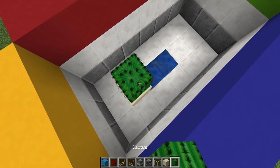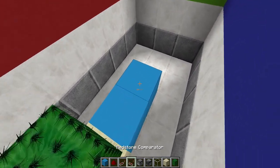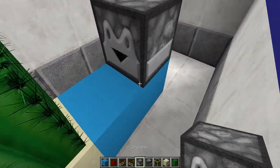Right off the bat, you're going to place sand with a cactus on top, and in the middle where you normally have your input, you're going to place two blocks with a dropper going forward.